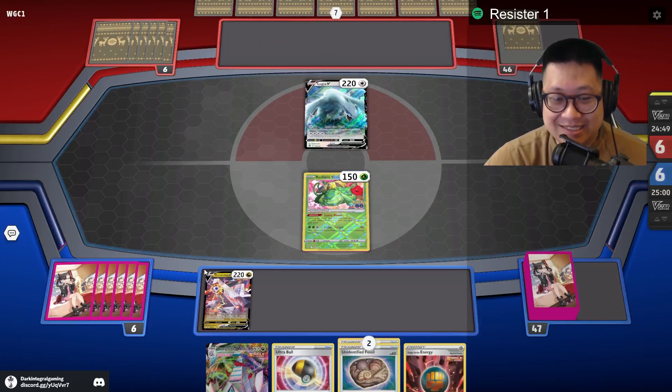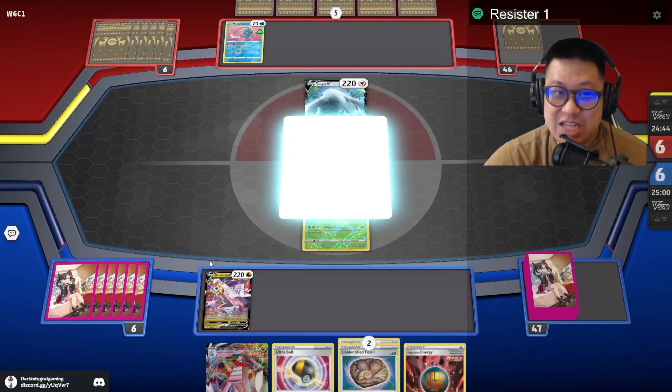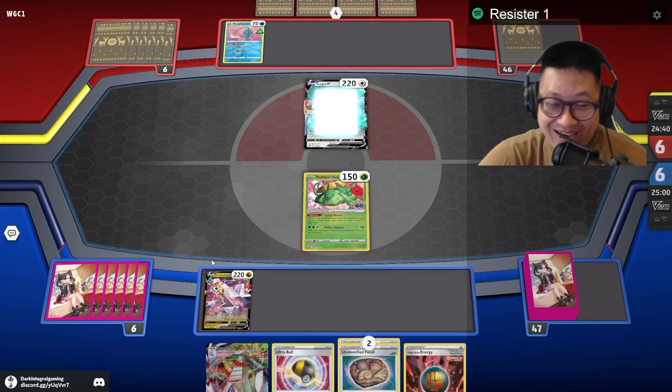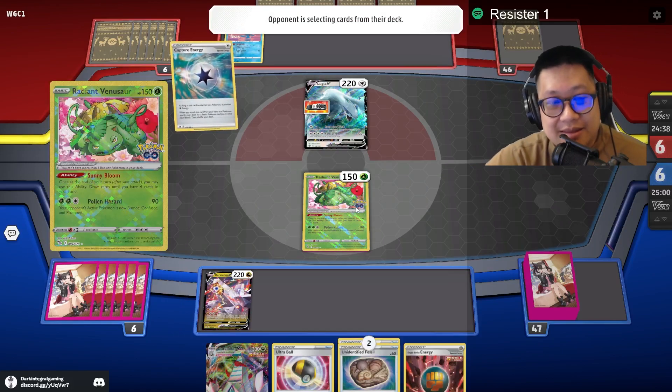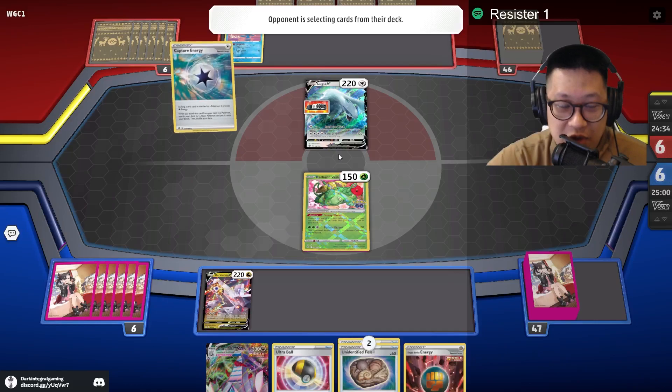Look at Duraludon — we need a draw supporter. Man of the anti bench damage. You don't even know if I have bench damage. Do you really want to drop a bench space for that? Better for me, I guess. Let me see what he's doing though — he's got to get the evil tool down. We're all racing here.